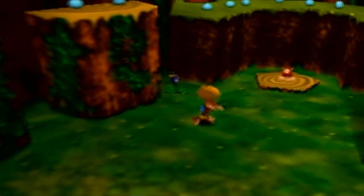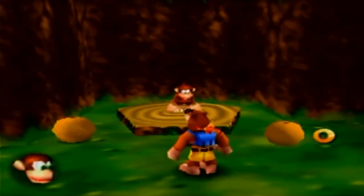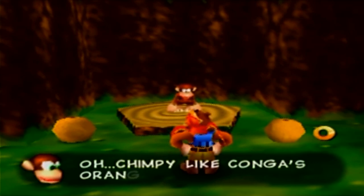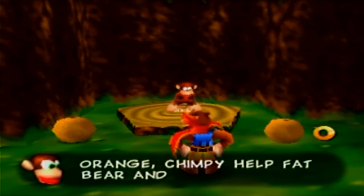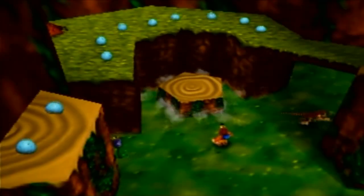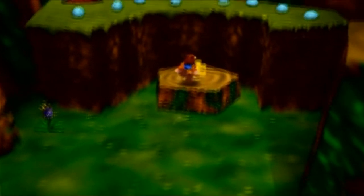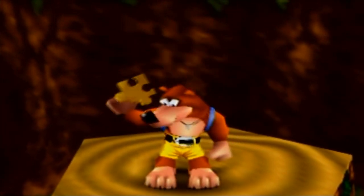Now we've got Diddy Kong over here and he wants the orange. Chippy likes Konga's orange and will help the fat bear and bird. That makes this platform rise up and gives us another Jiggy. The worlds in this game are very short.